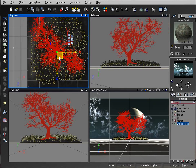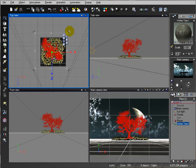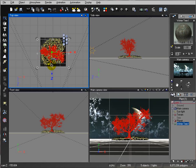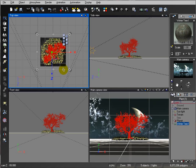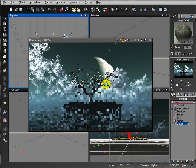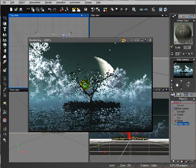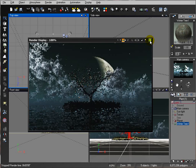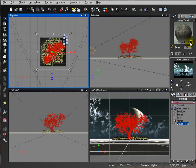At this point, let's rotate the tree and find a better angle — maybe something around this way. Let's get a nice overhang right here. That looks about right.